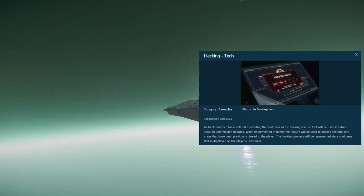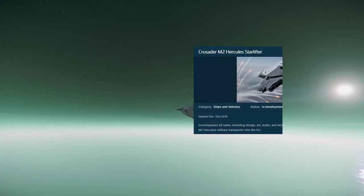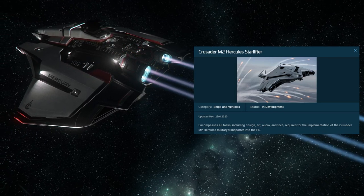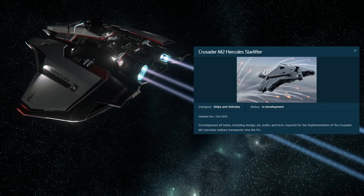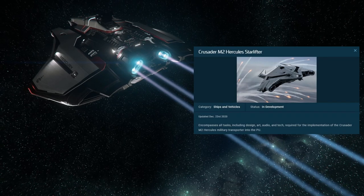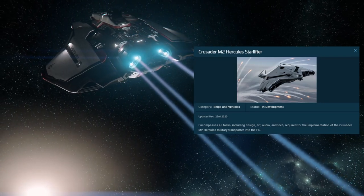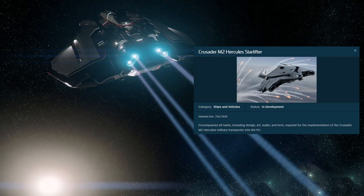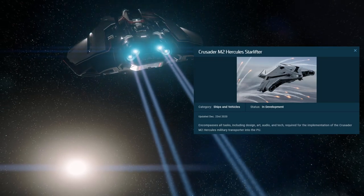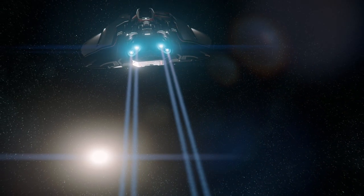The next feature is one that a lot of people have been really excited about: the Crusader M2 Hercules Star Lifter and the C2. This is a very highly anticipated ship and I'm excited to see it because it's quite a massive ship. I think with this ship there will come new tech — similar to the lighting systems introduced with the MSR — and I'm guessing this ship will bring in something new that will eventually be ported over to all other ships.